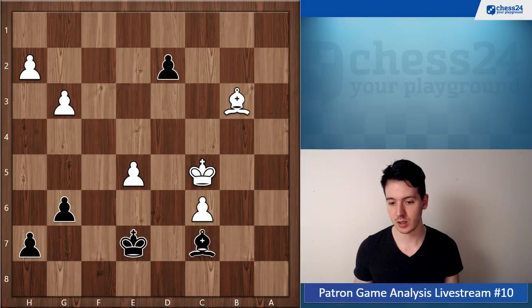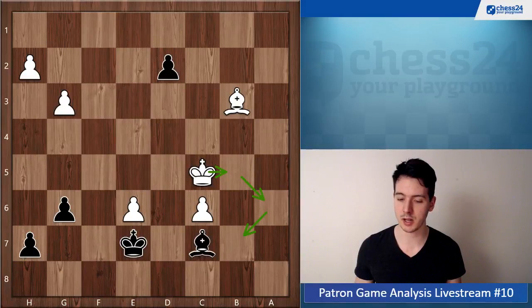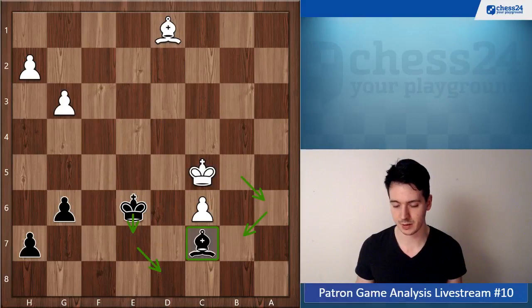If this pawn wasn't here, white could go e6 and then run with the king over and should be winning. But now, in case white plays something like this, you can just go d1 Queen and distract the bishop — win the pawn — and then easily hold. Of course, Bishop c7 when white brings the king over to b7, you don't even have to play King d8 — you can stay right here and it's a draw, because whenever white allows it you can go King d6. Very easy draw.